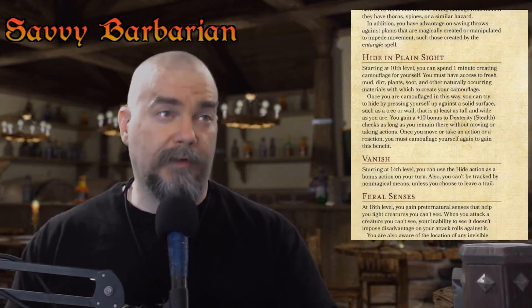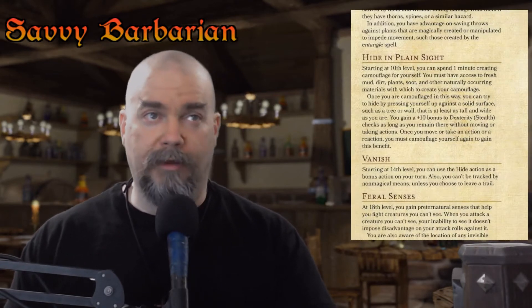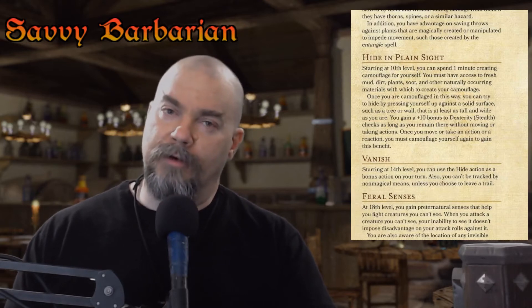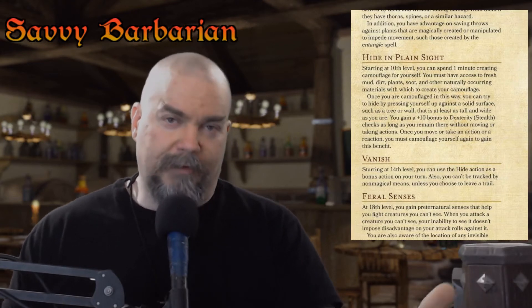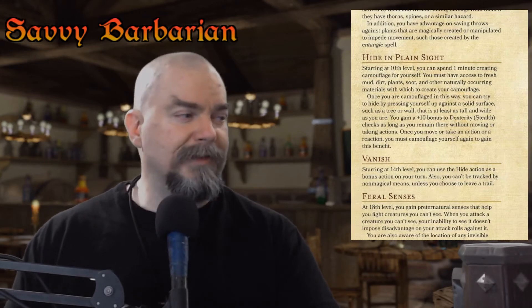The ranger is a class that actually can hide in plain sight. But let's have a quick peek at what that requires. Starting at level 10, you spend one minute creating camouflage for yourself. That means it's not a combat mechanic — one minute in combat would be 10 turns worth of combat at 6 seconds per turn. In the meantime, the enemy has seen them camouflaging themselves with leaves, or mud, or whatever. This is not actually a combat mechanic whatsoever.